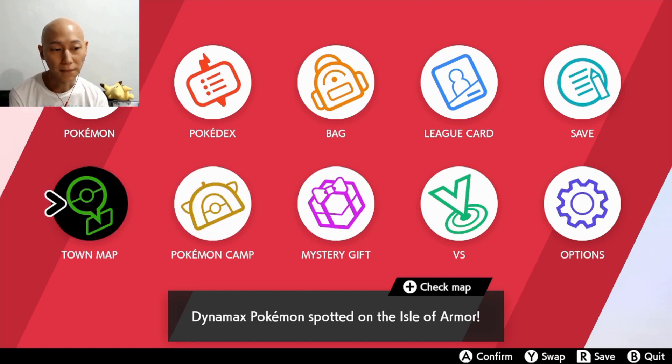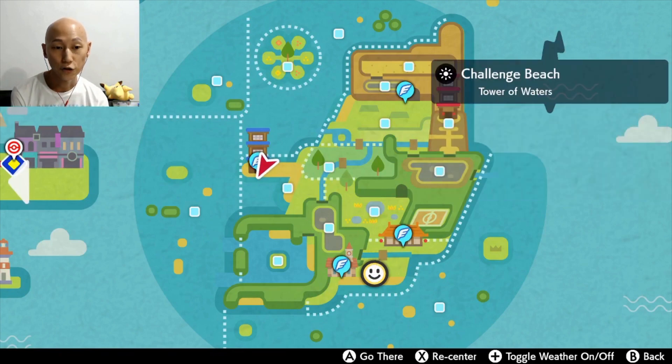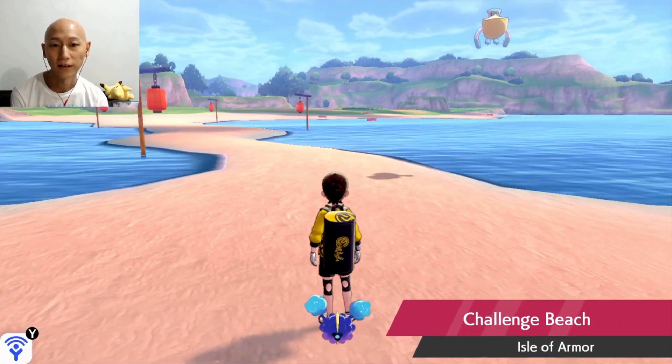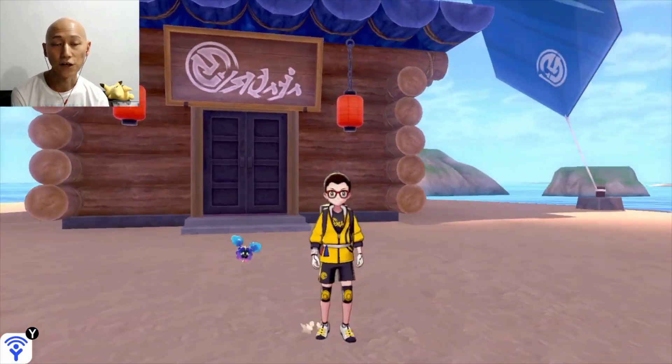If you've been doing PvP battles, then you know how important the nature of a Pokemon is. This trick is going to let you change the nature of a Pokemon at will — well, not really change the nature, but make the Pokemon behave as if it has a different nature.